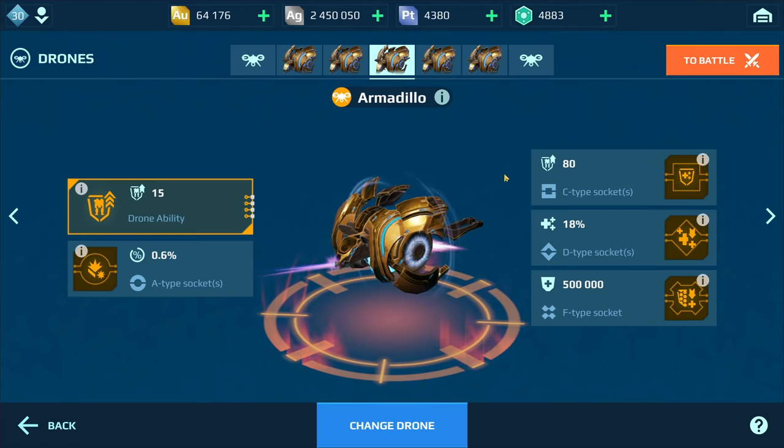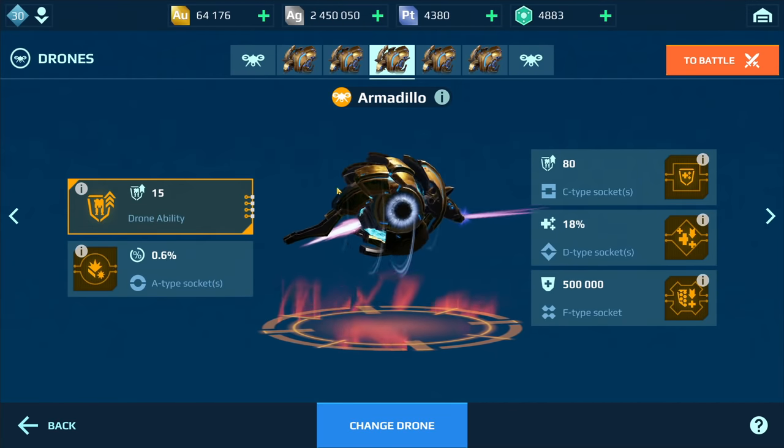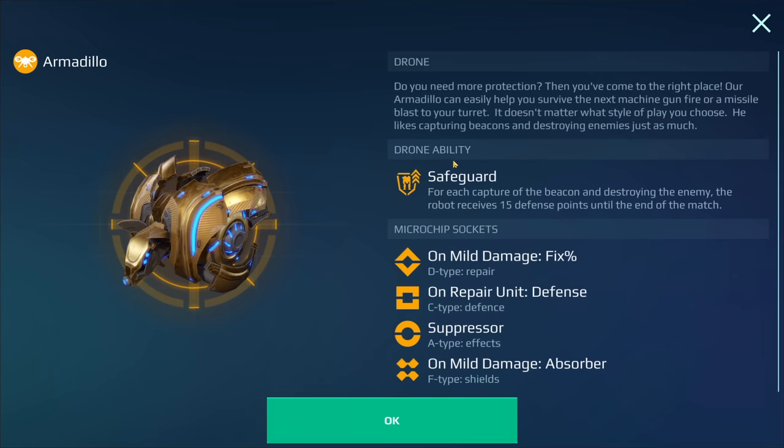Today I'm going to be testing out this new drone called Armadillo. This is what the Armadillo looks like — really cool looking and pretty insane in terms of the stats. The ability is called Safeguard: for each capture of a beacon and destroying an enemy, the robot receives 15 defense points or resistance until the end of the match.